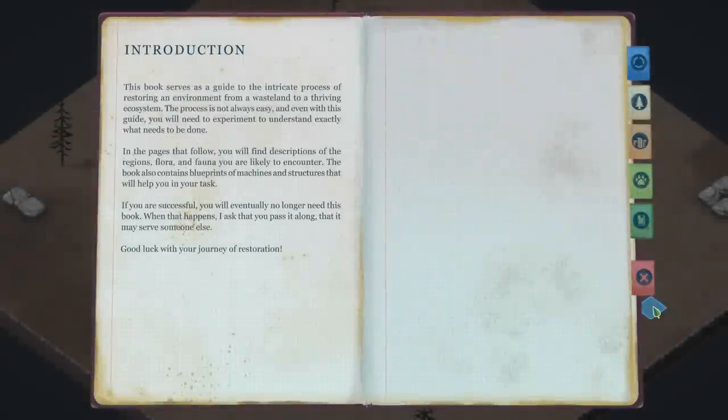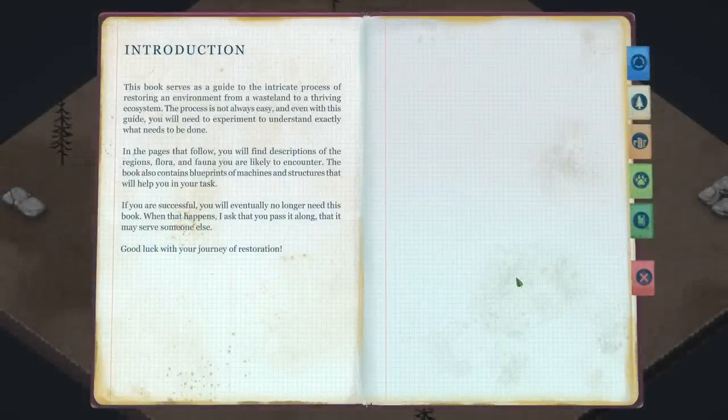Ecosystem — the beginner's guide to ecosystem restoration. This book serves as a guide to the intricate process of restoring an environment from a wasteland to a thriving ecosystem. The process is not always easy and even with this guide you will need to experiment to understand exactly what needs to be done. In the pages that follow you'll find descriptions of the regions, flora, and fauna that you're likely to encounter. The book also contains blueprints of machines and structures that will help you on your task. If you're successful, you'll eventually no longer need this book, and when that happens, I ask that you pass it along, that it may serve someone else. Good luck with your journey of restoration.